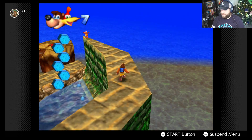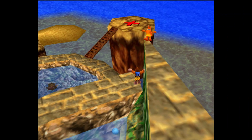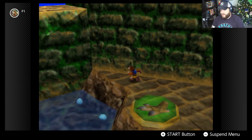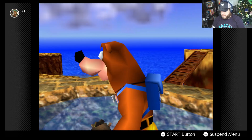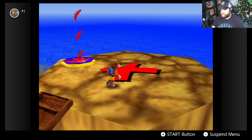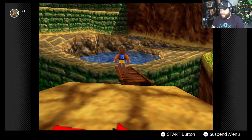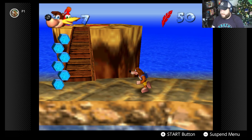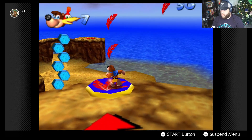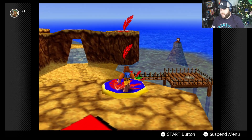We spot another jinjo but miss it — oh no. There's another Mumbo Token down below, so it's not just five per stage. We grab the Mumbo Token first, and as Bottles mentioned we can only carry 50 feathers so we're not too worried about feather count.